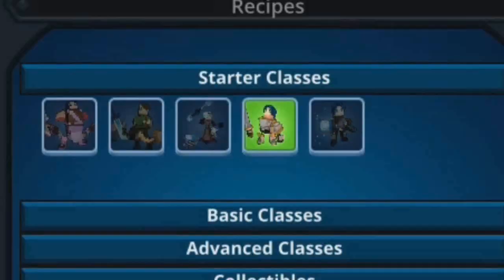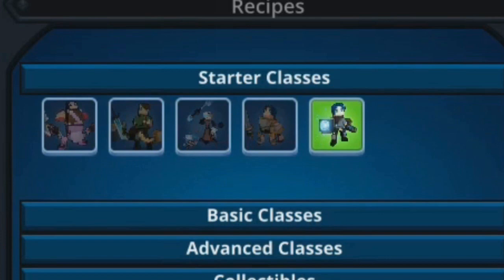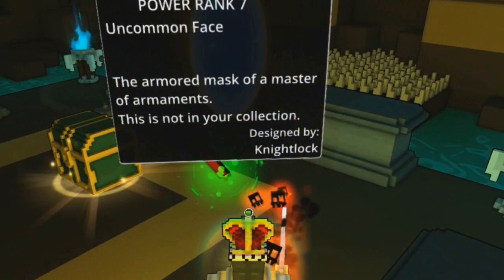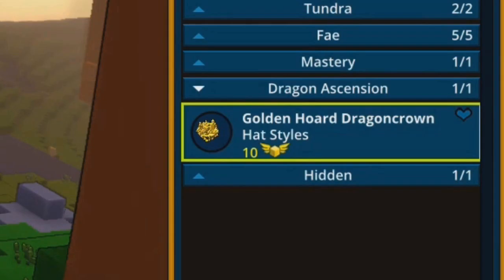Anyway, those were my rankings for the starting classes, but remember you can pick whichever class you want — any class can do well at end game. Now for the real Tip 1: pick up every item you see. A lot of starting players skip items just because they look like trash gear, but even trash gear might be a style you haven't found yet. Getting new styles lets you loot collect them for 1 mastery point, and full helmet or costume hat styles grant 10 mastery points. Mastery is very important in this game.